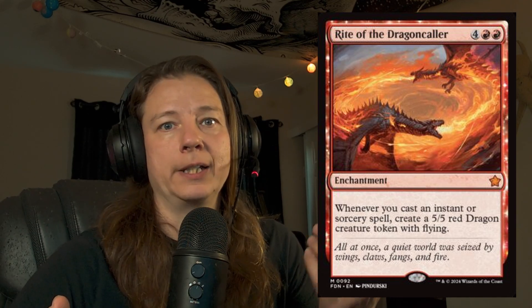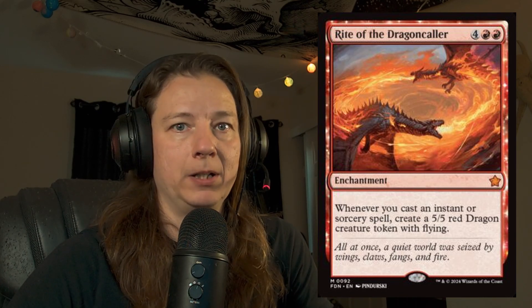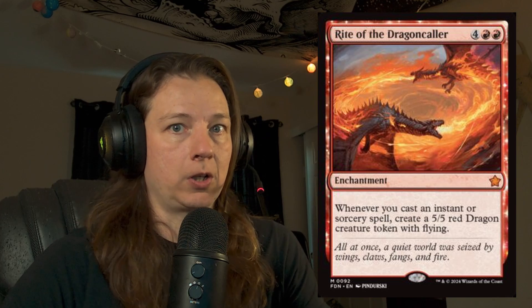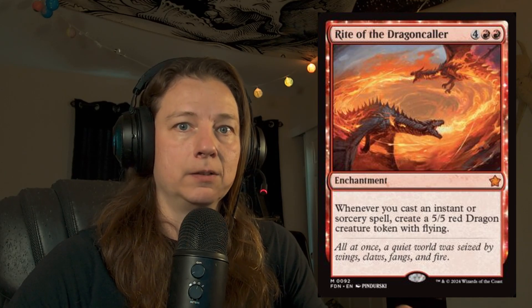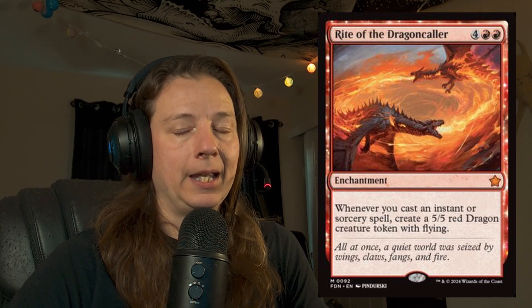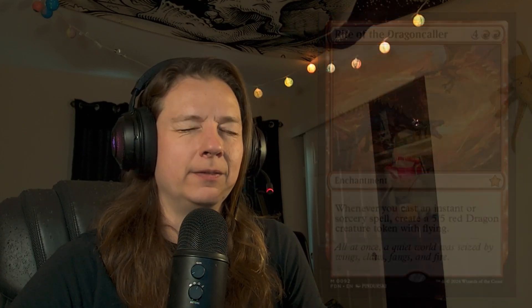Imagine you play something like a Lightning Bolt, or a Shock, or a simple draw spell, or an Unsummon. Each time you're casting one of those spells, or even if you're copying spells with other cards, you have an opportunity to just make more dragons — and each one is a 5/5 Flying Red Dragon. If your opponent doesn't deal with either you or that enchantment, it can be game over for them very fast. That's why this is one of the cards I am very excited to play once Foundations comes out.